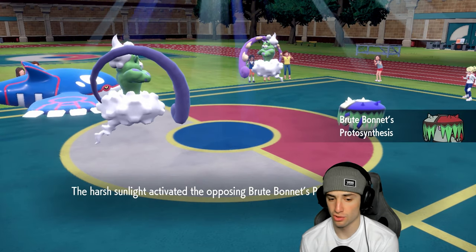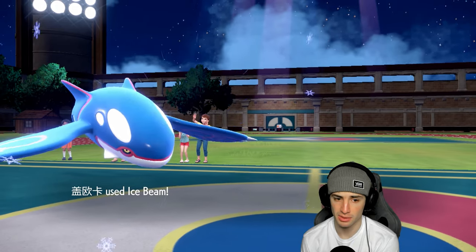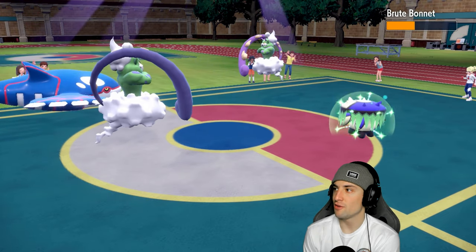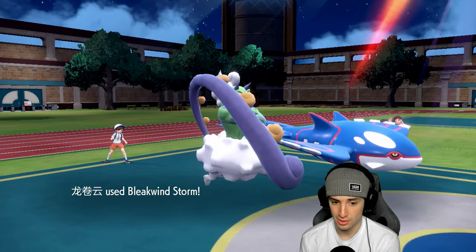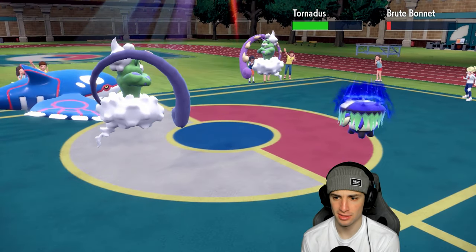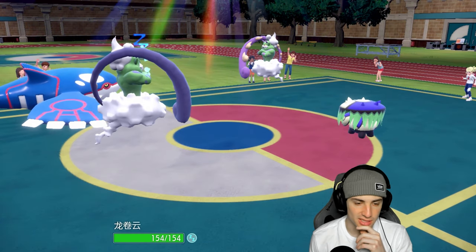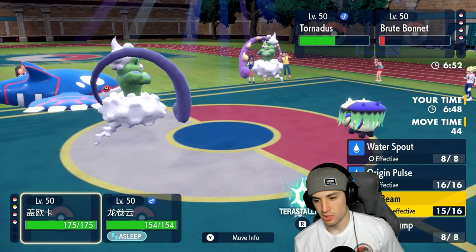Are they going to Spore me? Their defense is going to get boosted but we should still outspeed. Ice Beam is going to fly here, chunk up some great damage. Can Bleakwind Storm pick up the KO? Of course they've got the berry — Bleakwind Storm might still be able to KO. The berry saved Brute Bonnet's life. We got the speed drop on them and they're going to go for Spore. I don't mind leaving the sun out — we might as well just Bleakwind Storm here.